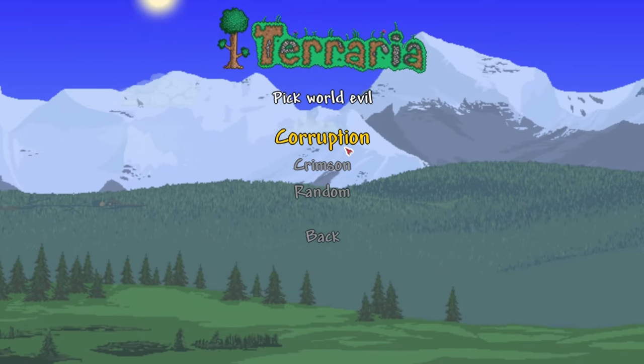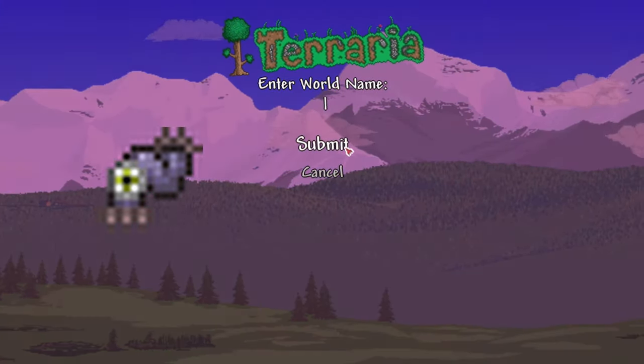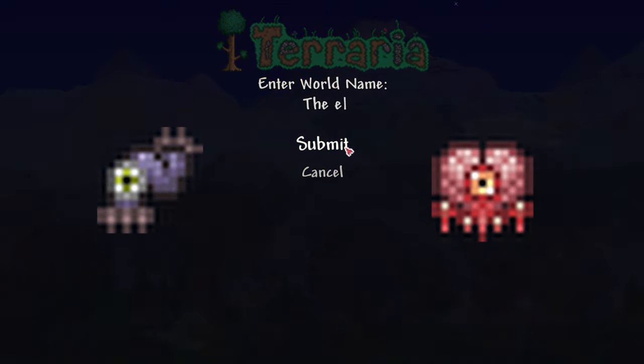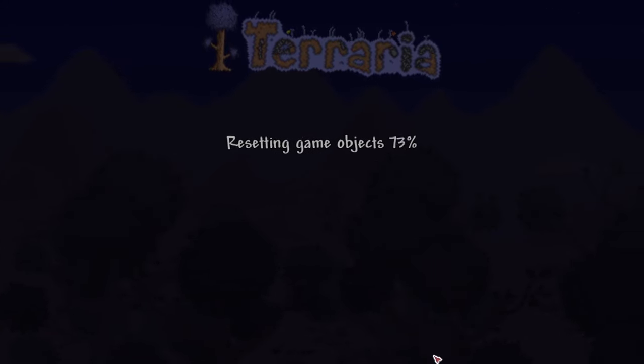Why? Because the expert mode corruption drop, the worm scarf, is way more useful than the crimson one, which is the brain of confusion. So trust me on this — the worm scarf will help way more on your first expert world playthrough.